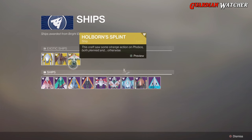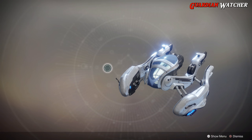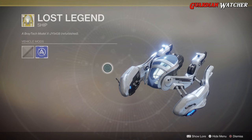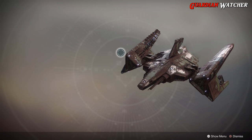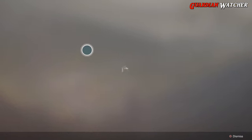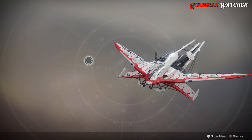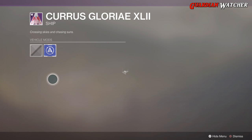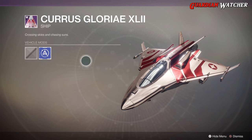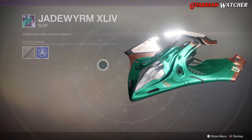For the Ships, we have Lost Legend, which is a refurbished Bray Tech ship. Then we have Shadow Trespass, and last but not least, Holborn Splint — which actually looks pretty badass. For the Legendaries, we're just going to skip naming them and show you what they look like.